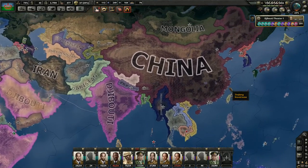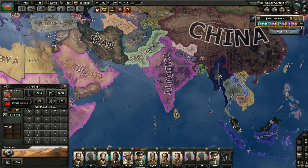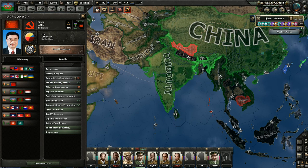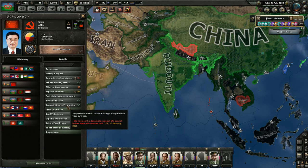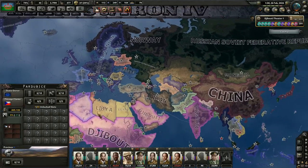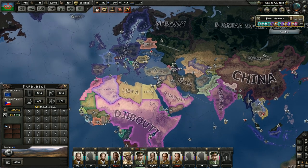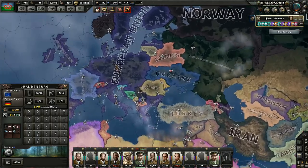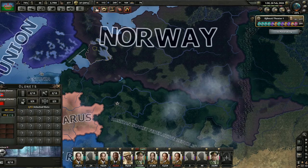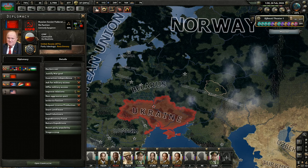Honestly, we couldn't take China if we wanted to — the Chinese military is far stronger than ours. However, we are on really good terms with the Chinese, which is something I think we need to stick with. We need to stay on the good side of the Chinese. Because basically the three most powerful factions are going to be the Chinese, the Europeans and the European Union, and ourselves. As you remember, Norway took a giant chunk out of Russia, and Russia has basically been neutered under this new regime.